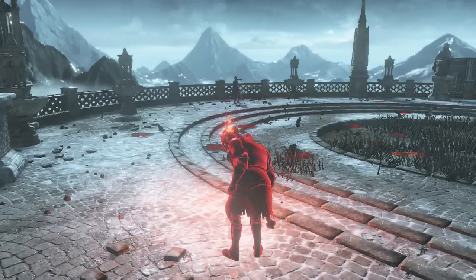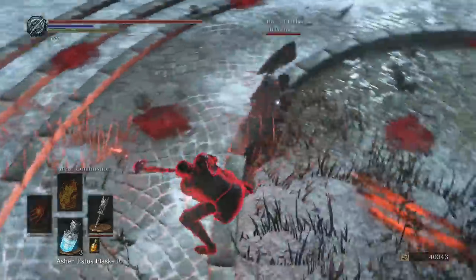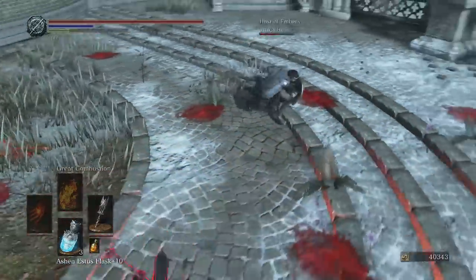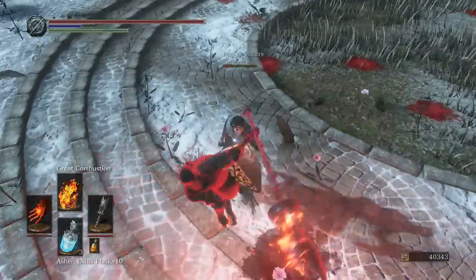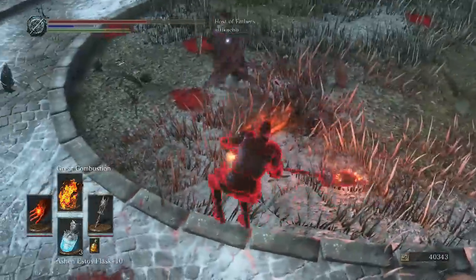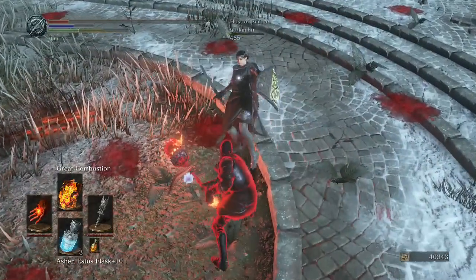We gave it our all. He used an invisible weapon, but I saw that he had a straight sword. Going for that backstab. Got him with that follow-up R1, and that jumping attack, and some of the L2. How about that? Barely missed my Great Combustion there. I wonder why he wanted to make his sword invisible. I was clearly facing him. Good night.